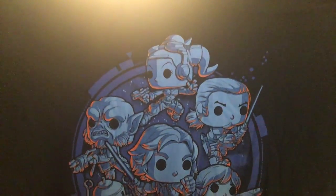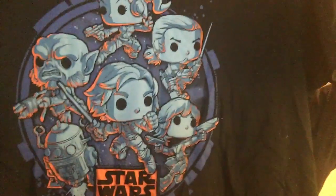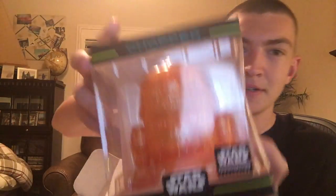I've already worn this shirt before and just put it back in to show you. It's a size large and we've got the Rebels crew on it: Hera, Zeb, Kanan, Ezra, Sabine, and Chopper with the Rebels logo. There's the whole Rebels cast in one shirt. I always wanted a Rebels shirt — though I really need a Thrawn shirt too.